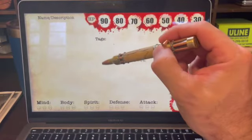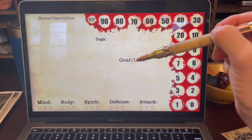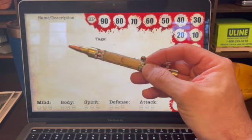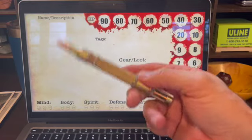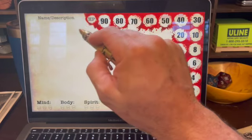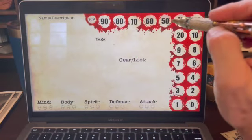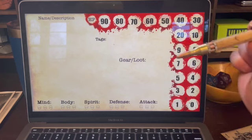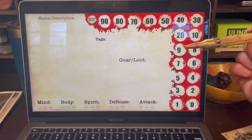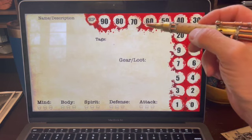Some ICRPG purists might take a little offense, but that's okay — we're all here to have fun at the table. Homebrew is totally welcome, and that's what I love about this platform. With the character card, I use a 2.75x4.75 card — something you can buy as laminated card stock. You've got name and description of your character. Over here is the hit point track. I'm not big on the hearts system; I'm a hit points kind of person. I like that precision. That's the beauty of ICRPG — it lends itself very well to customizing and homebrewing whatever you want.